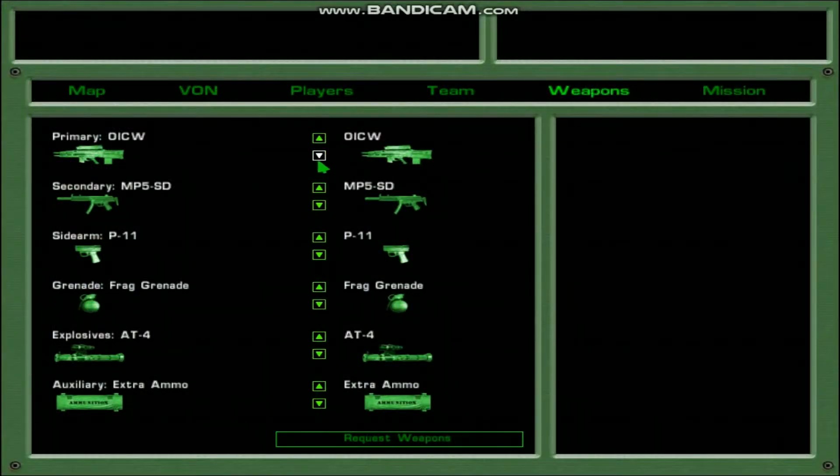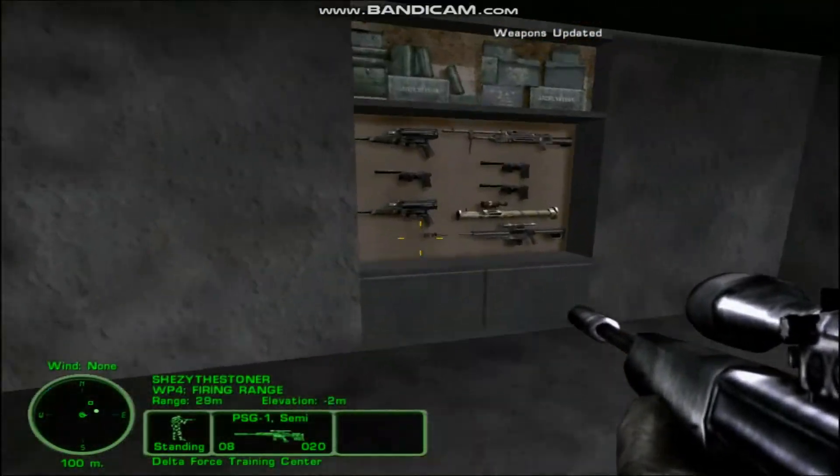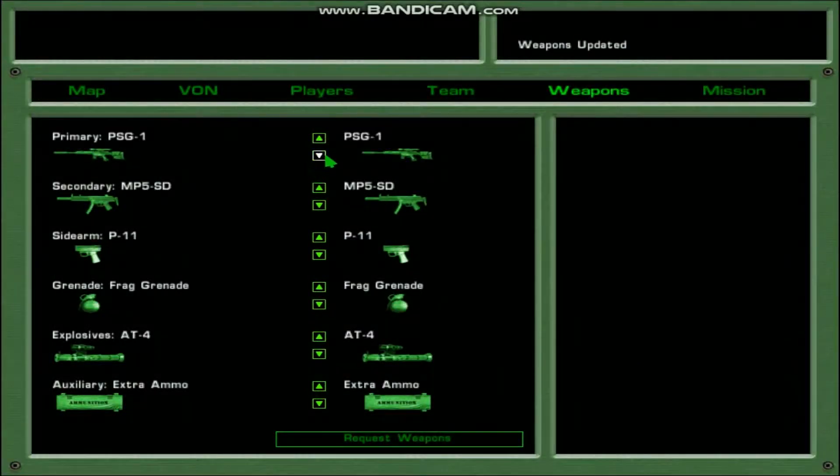To change weapons, press C to bring up the commander screen, then select the weapons tab. Choose the new weapons you would like using the arrows, then click request weapons. Exit the commander screen by pressing C or escape and you will have the new weapons.